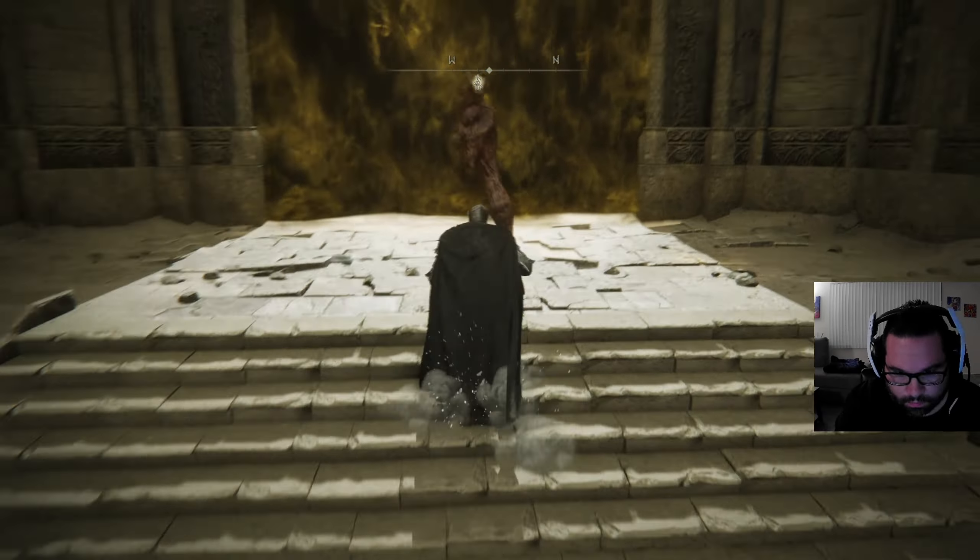As soon as you walk in, generally he's going to start with this diving AoE attack. I dive into that, then try to move around left to keep him by the door so Ansbach will get his attention. I kind of messed that up and still took a hit, but I was still able to get away, summon my Mimic Tear, and heal up.